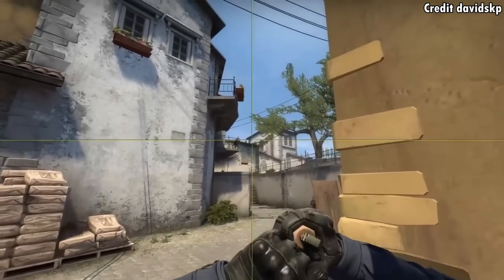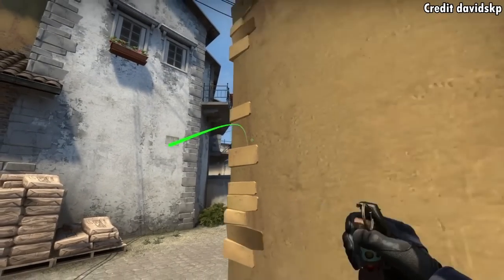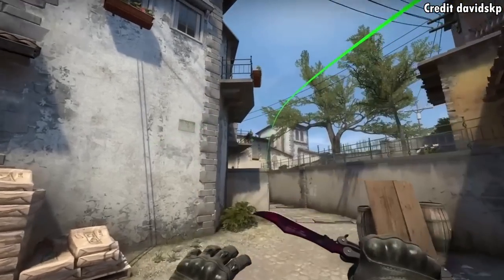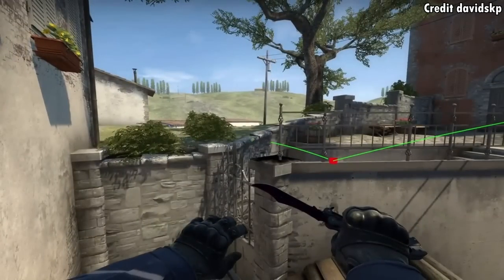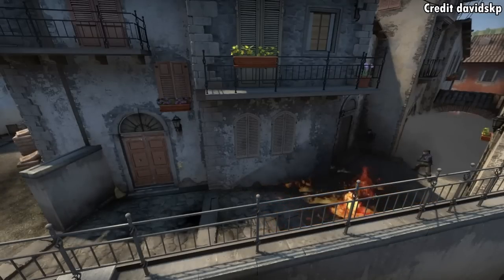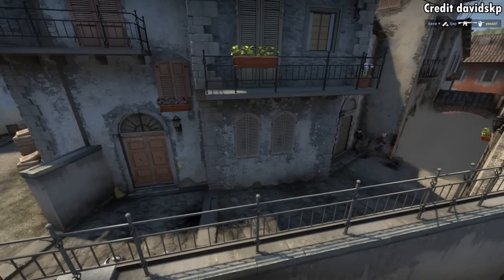Here's a nice banana flash you can throw from corner, aim here, and then left click throw while standing. This flash covers a lot of positions in banana — broom and logs — and it's not going to flash your teammates as they run down. Here's a clip of the flash being used in a pug, and you're going to see the two Ts get totally blind, allowing the CT two free frags.